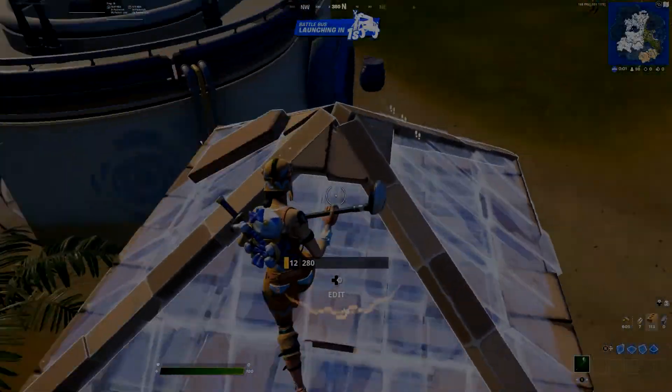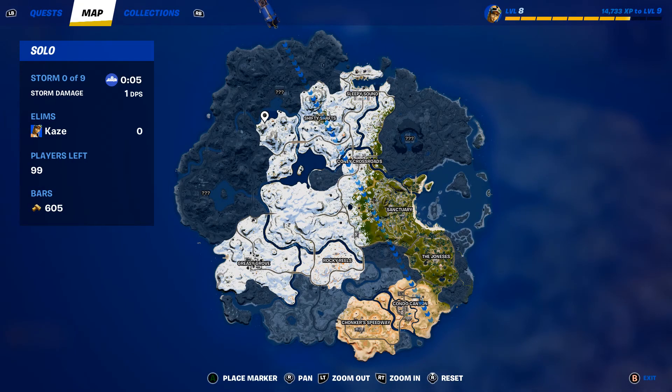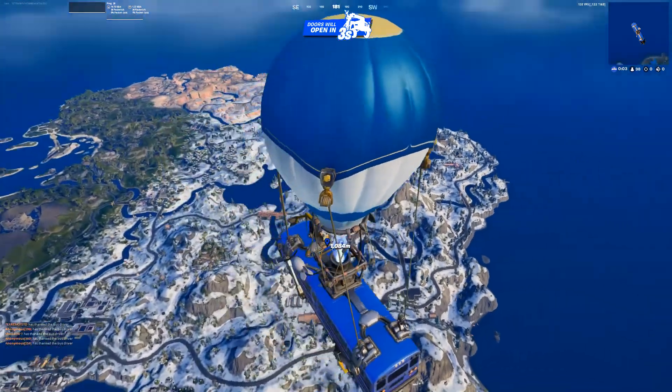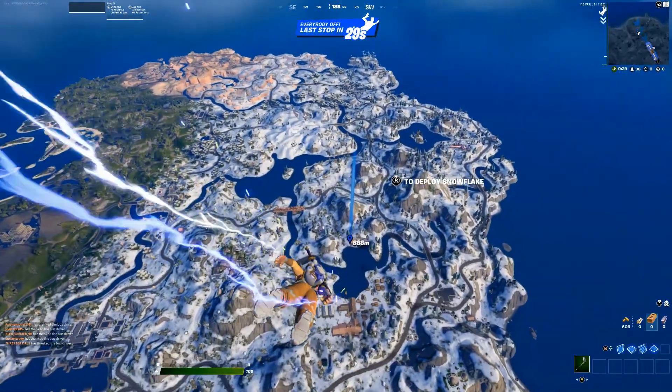Today's gonna be a short video and I will be showing you guys the best landing spot for solos in Chapter 3 Fortnite. If you played Chapter 2 you probably visited this place or know about it. The location I just marked on the map is actually the Crackshot House — it's got 5 chest spawns max.